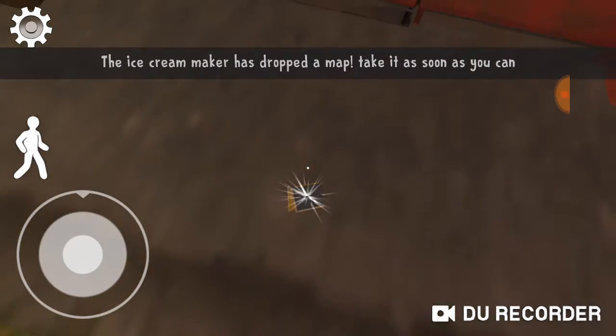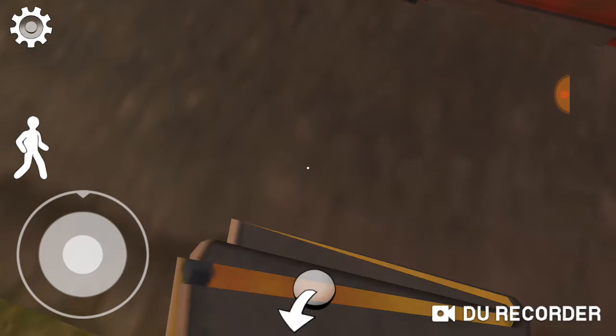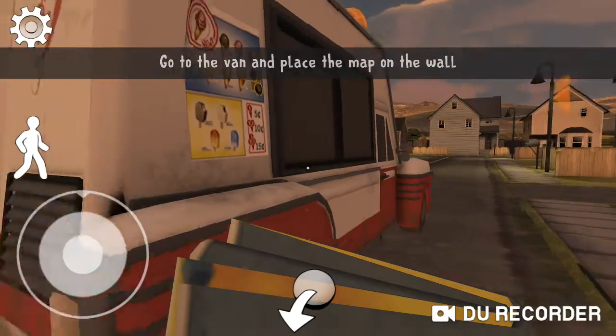Ice cream maker has dropped a map. Alright, map. So, place the map on the wall.